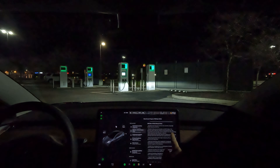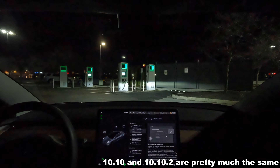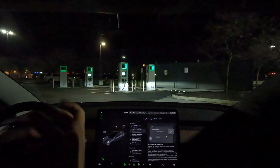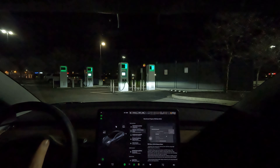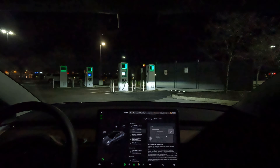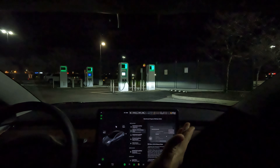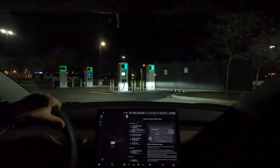Here are the release notes — nothing too crazy. We're going to be doing a test loop. One of the big things, I think from 10.9, is that the car should be better at unprotected left-hand turns. There's one about a mile away that the car has been unable to do on 10.8 and 10.8.1. It just gets stuck, spazzes out, and freezes. And the big thing for 10.10 was that rolling stops are gone.